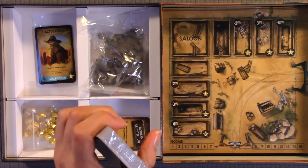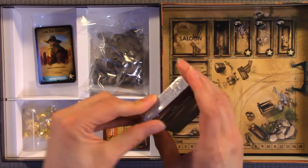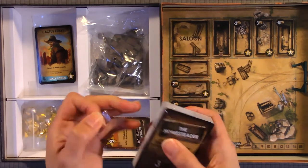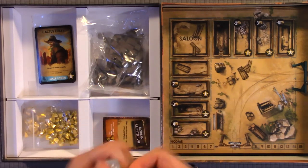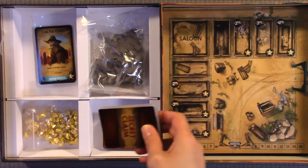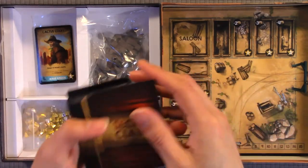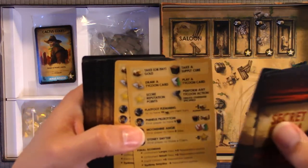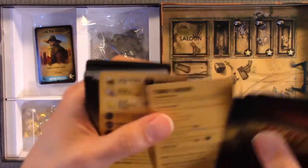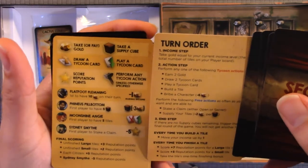This is the secret room. Tycoon. Card quality is pretty good — pretty standard. So we have secret room, tycoon. This looks like a player aid — you have your turn order, resource information, action steps, income step, end step, and final scoring.